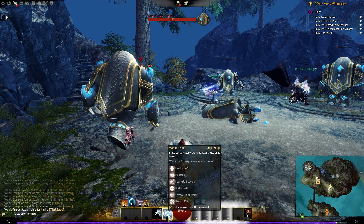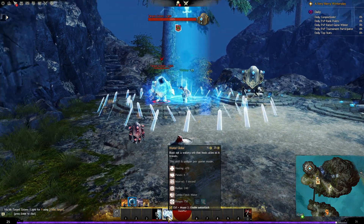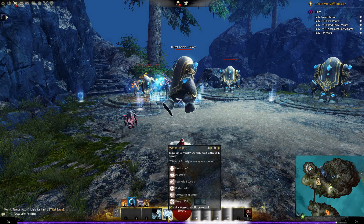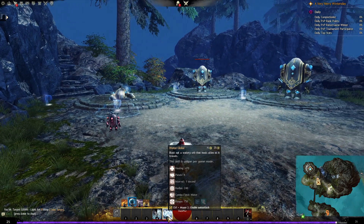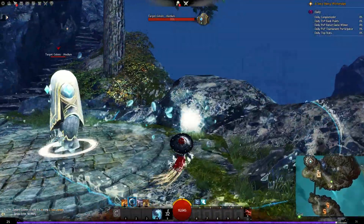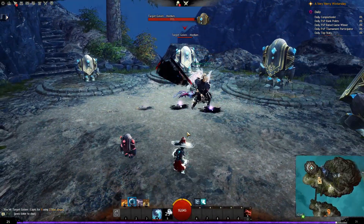Our number five ability in water attunement is Water Globe, which has a 35 second cooldown. You blast out a watery orb that heals allies as it travels — it pulses four times healing allies along the way in a radius of 240 around it. As it passes over allies, everyone that falls within that radius gets some healing. Pretty good — affects any allies in that area.